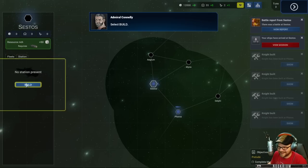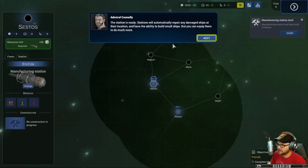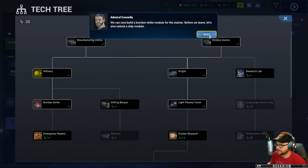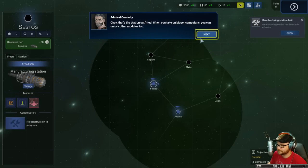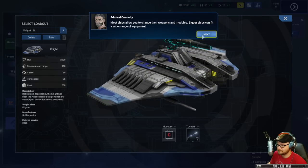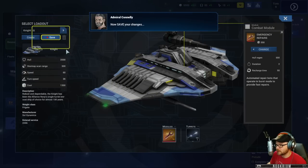Let's build a station - a manufacturing station. Select build, 4,000 space bucks. Click next turn until the station is built. The station is ready - by adding modules you can give your stations more abilities. First we need tech. We can now build a bomber strike module for the station. Let's also unlock a ship module - emergency repairs. Select the station's combat slot, select the bomber strike module. Now let's change the knight's loadout - most ships allow you to change their weapons and modules. We're going to put on an emergency repair module.